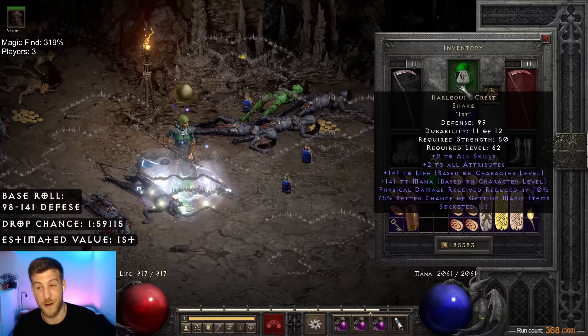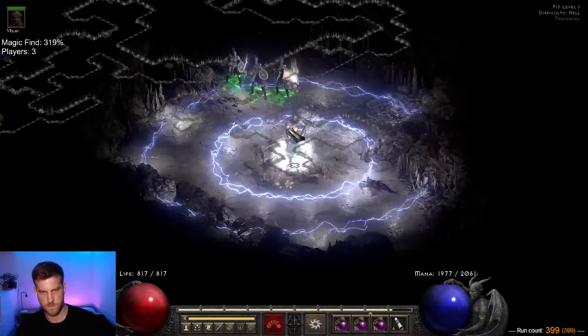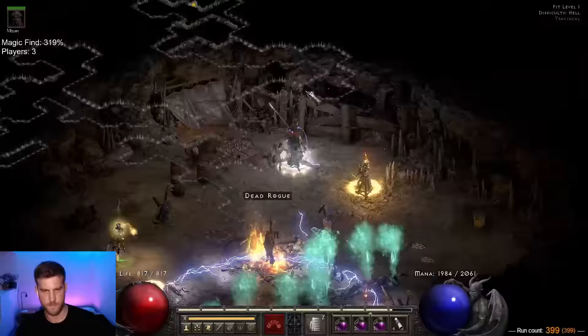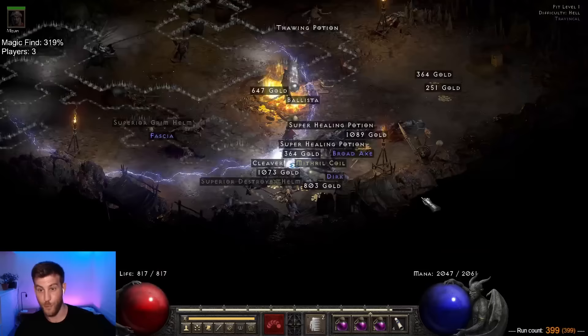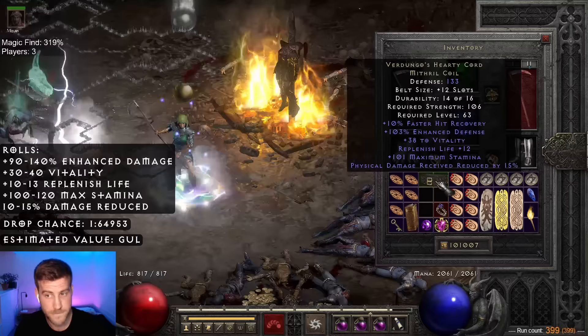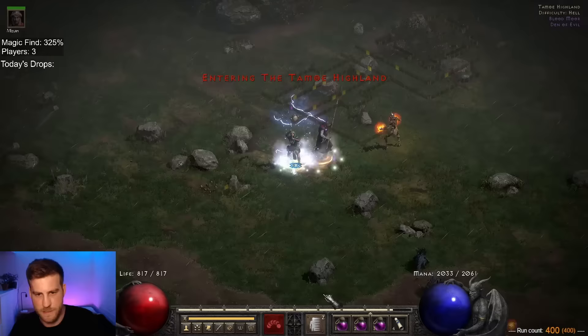After fixing my camera settings, the next noteworthy drop came on run 399 — Vidala's. 10 to 15, 30 to 40, rolled 15, 15, 15, 38. That's pretty good. And this was promptly followed up by a drop on the very first run of a stream.